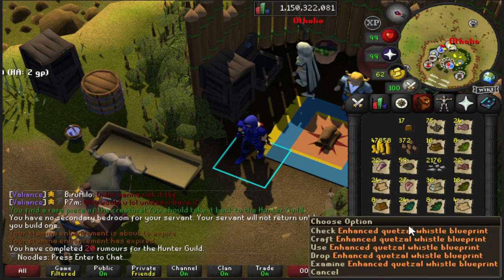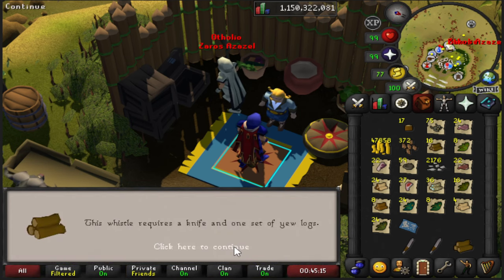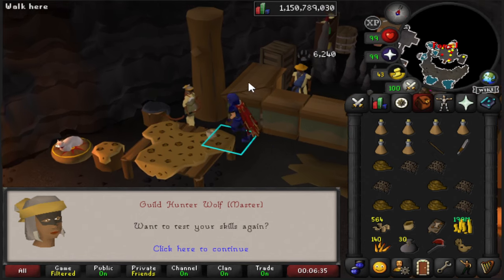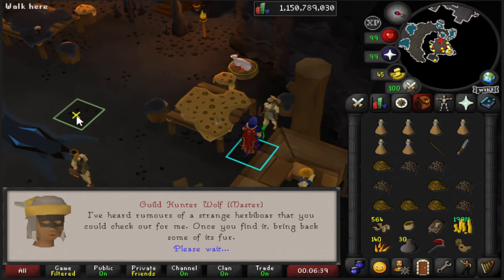What's this? An Enhanced Quetzal Whistle? That's just my teleport option to get to the Hunter Guild — at least that's out of the way. I don't want to show too much of Hunter. The 30th one done now, so that's 50 total. Let's open these up as well.